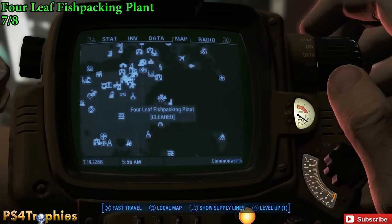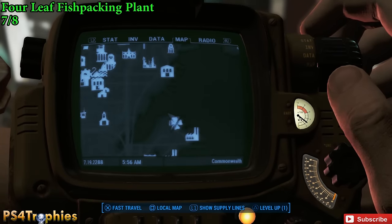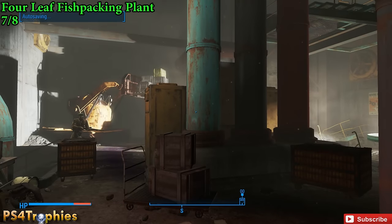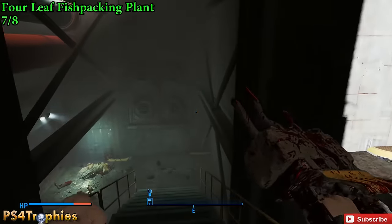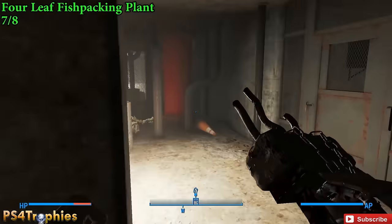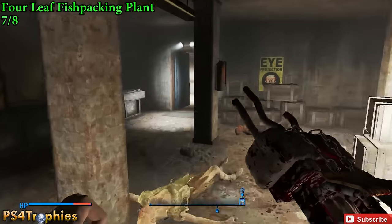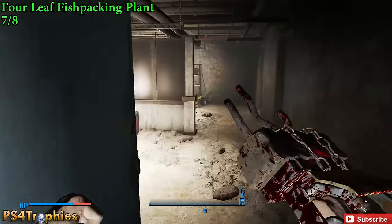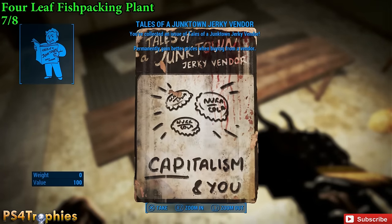Next we head to the Four Leaf Fish Packing Plant in the southeastern part of the city. You'll need to go down to the lowest level — the basement. Head toward the western side of the plant and in the locker room, right on the bench, is the magazine.